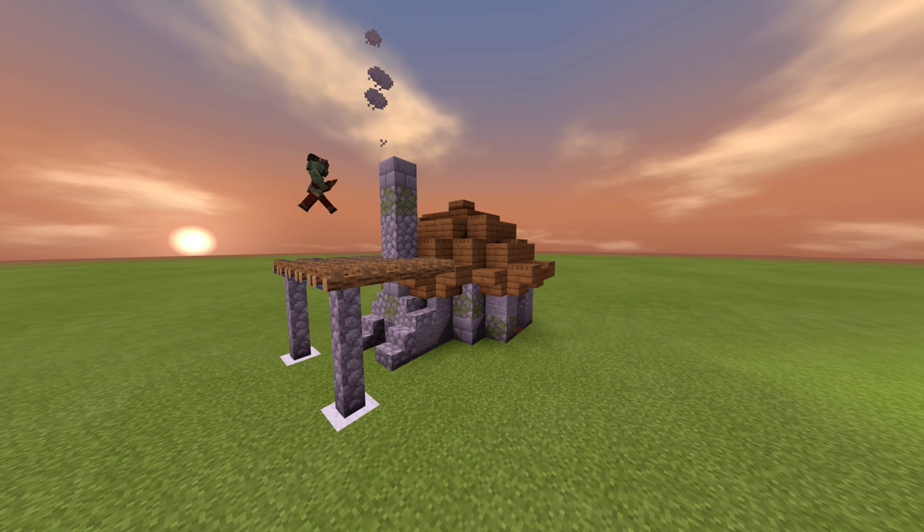To add some lighting to your build, grab some lanterns — or torches if you prefer, but I recommend lanterns. Place them around. You may also want to fix some of the roof or add more texture by re-grabbing your spruce slabs and going around adding some roughness. And then you have yourself your house.